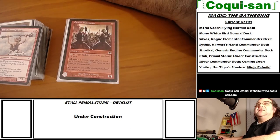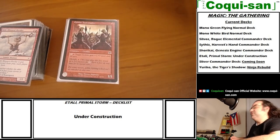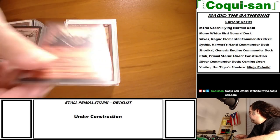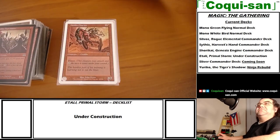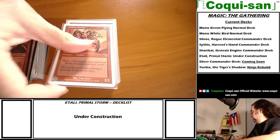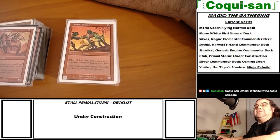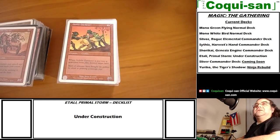It also has morph, so I can always play it as a generic creature and flip it up Yu-Gi-Oh style if I pay the morph cost. Then there's Goblin Chariot - it has haste, that's it.